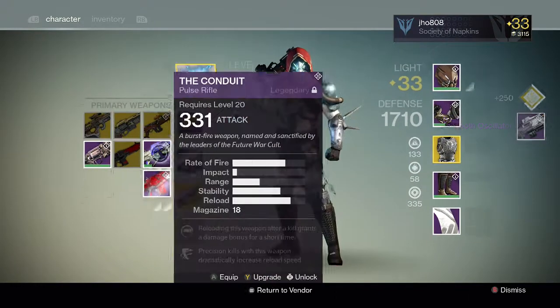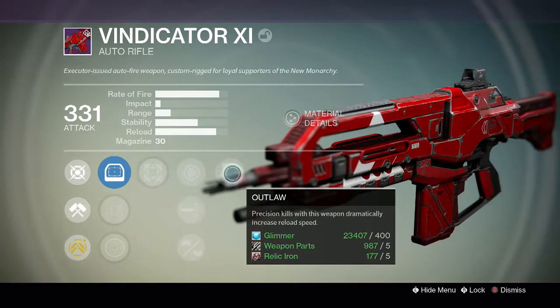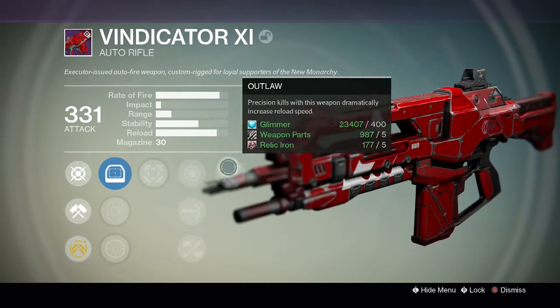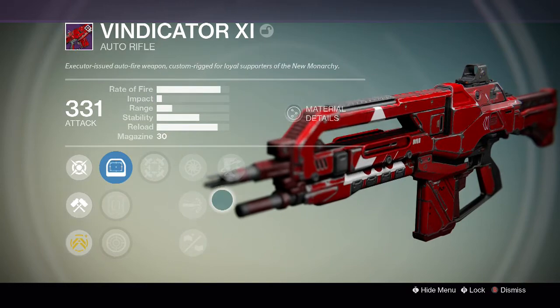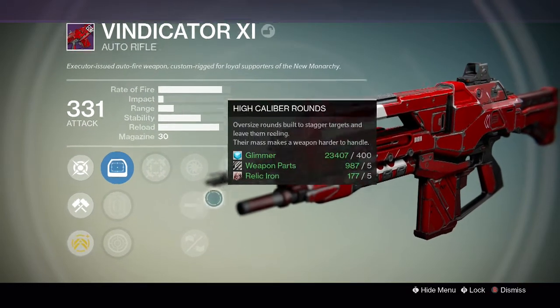So let's take a look at some of the weapons. For the Vindicator, we got the hip fire perk and the outlaw perk. Not the best perks on an auto rifle, but again I can reforge it and see what we can get. So I might do that — this looks like a pretty solid auto rifle, similar to maybe the Vanquisher which was the former new monarchy one.